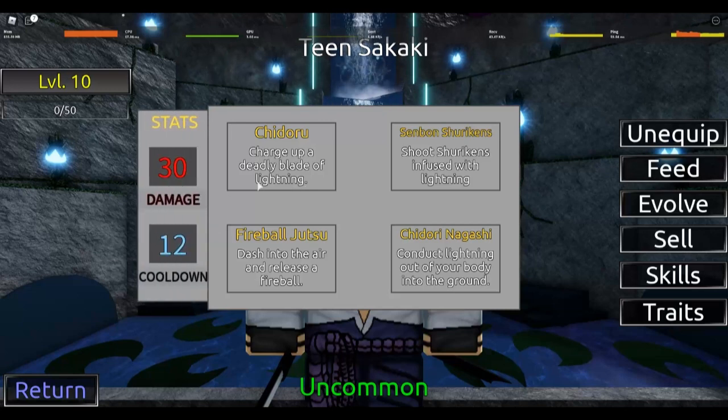Chidori does 30 damage, 12 cooldown. Then for the Shuken, which is the second move, it says 12 damage but it actually does multiple Shukens — it doesn't tell you how many it throws out. So we'll have to test how many hits it lands. If you want more damage, you'd probably use Shuken. It has the same cooldown but Chidori has higher single-target damage — though you have to get really up close, so that's risky.